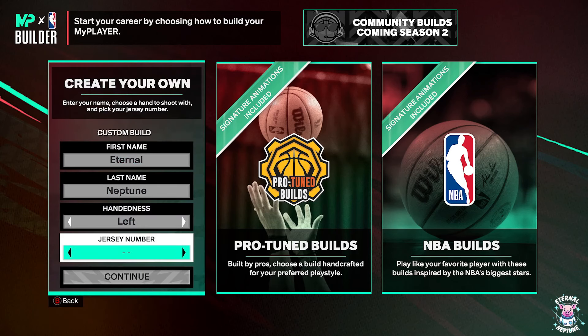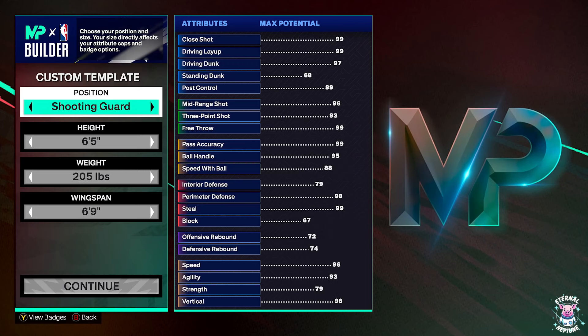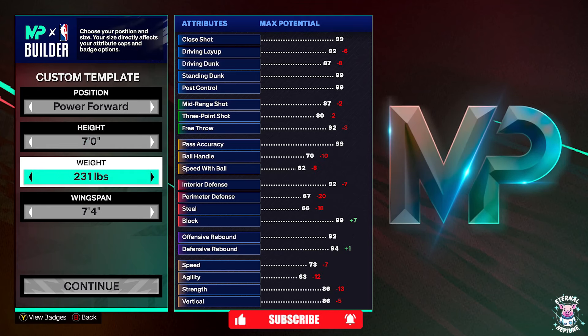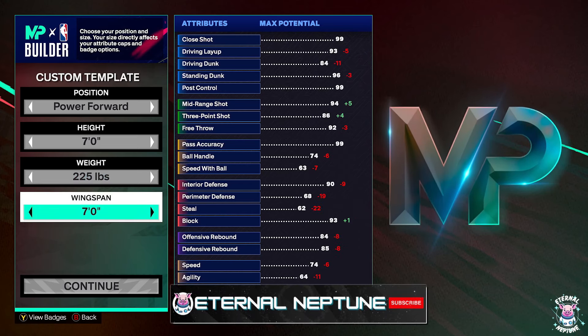For this build we're going to be making a big man, but not a center — we're going power forward. We're going to raise our height up to seven foot and lower our weight down to 225. I know the meta — everyone says you need the strength and the rebounding — sure, if you want to play standard twos or threes. But I'm trying to have a good time playing this game, so we're going to lower our wingspan down to seven foot as well.